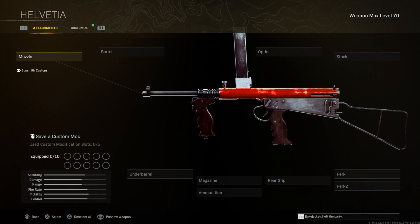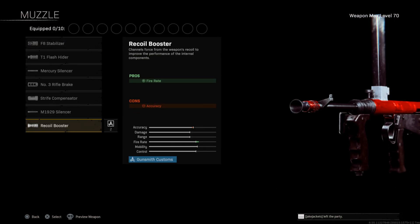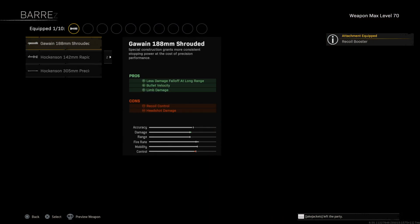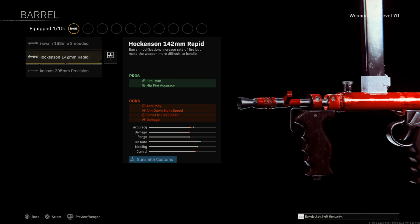Let's start off with the first two attachments that make this the fastest-killing Owen Gun. First off, it's gonna be the muzzle — we're gonna run the recoil booster. Next up for the barrel, a lot of people like using the one that gives you recoil control, but we're gonna choose the second one: the fire rate barrel.